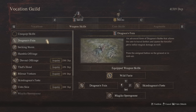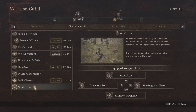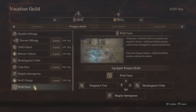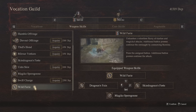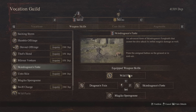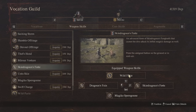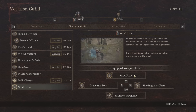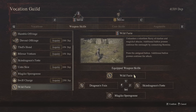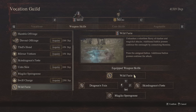I pair this with Wild Fury, which is the Maester's Teaching for the Mystic Spearhand vocation. This one unleashes a relentless flurry of slashes and magical attacks, with additional button presses continuing the onslaught by consuming stamina. I'll go over some crucial tips in just a moment, but when I talk about the Dragonforge later it's really important for this Maester's Teaching as it does use a lot of stamina. It's a fantastic ability that does great damage especially on enemy weak spots — drakes, ogres, chimeras and the like.